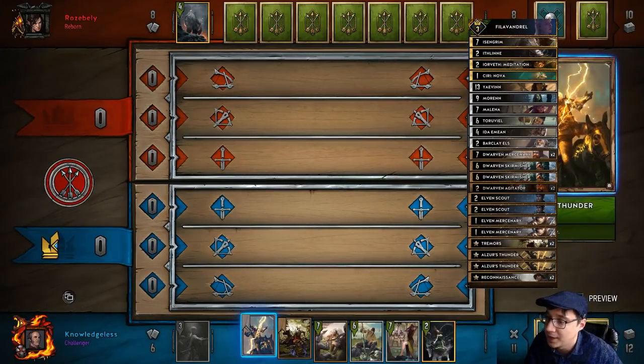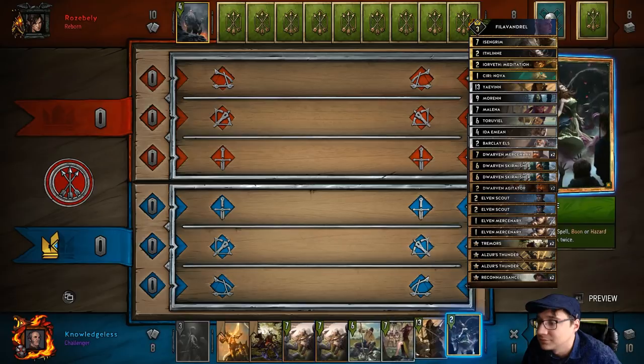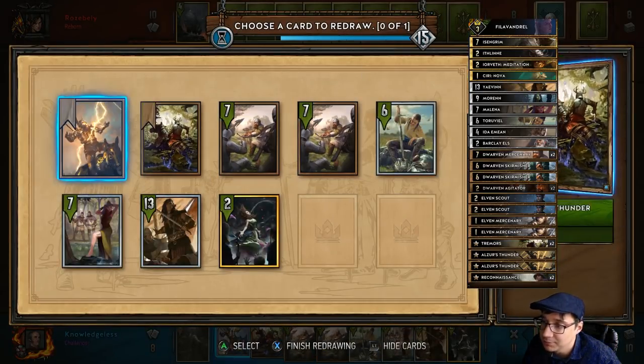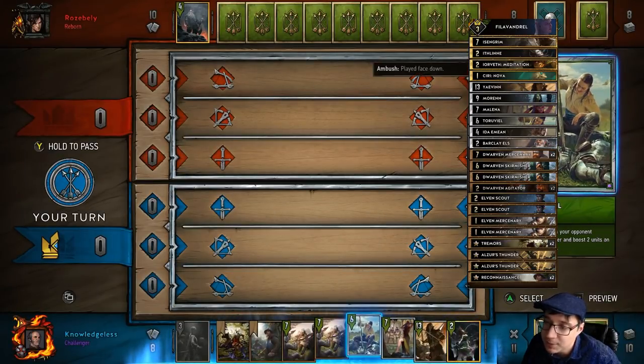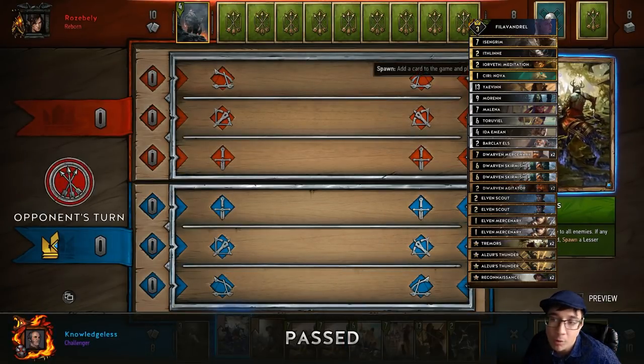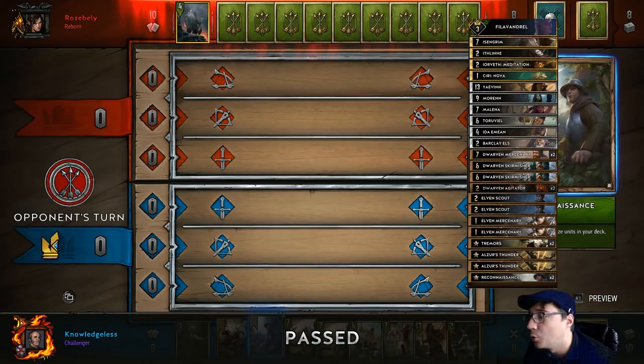This is the spy meta, my friends - the spy meta. I draw into Yaven. I am not going to play him because not only do I get extra value out of my tremors by keeping him in my hand, but almost all my cards are worth at least 13 points if not more.